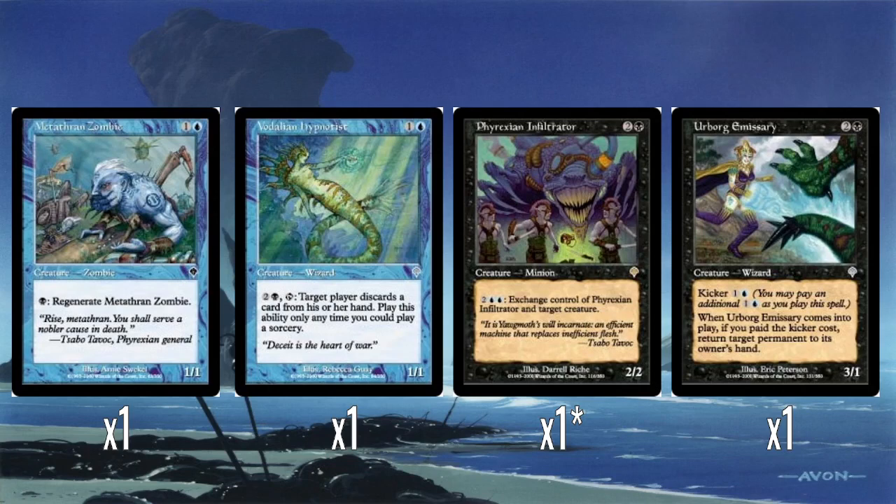Phyrexian Infiltrator is one of the rares of the deck. It's three mana for a 2/2 minion, and you can pay two blue to exchange control of Phyrexian Infiltrator and target creature. I don't think this is the best way of emulating the whole flavor of 'I was really your friend the whole time.' It gives the Infiltrator to your opponent, who could potentially do it again. It doesn't require tapping to do the ability, which is actually quite nice. There's potential to use it mid-combat to snatch away an attacking or blocking creature. Four mana — I think it's just okay.